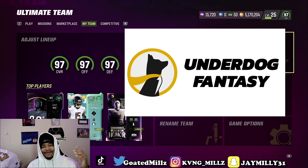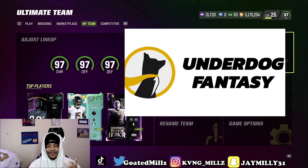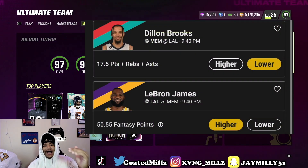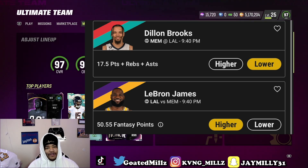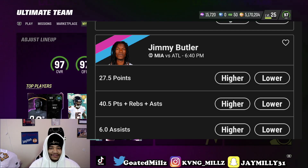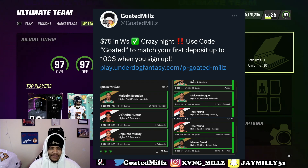Underdog Fantasy is the best daily fantasy app on the market. You can win up to 20 times your money, all by putting higher or lower on a player's projections. For example, the NBA play-in starts today — Underdog Fantasy has Jimmy Butler points at 27 and a half. All you have to do is press higher or lower, pair that up with your other picks, and you can win up to 20 times your money. I post my picks every day on Twitter. Use code GOLDEN for up to a 100% deposit match up to $100. Good luck on your picks.